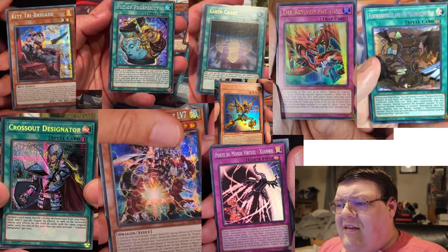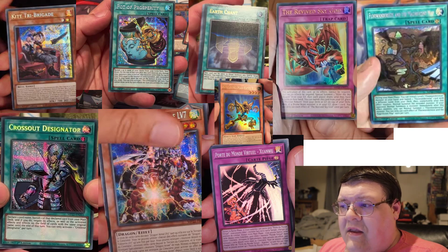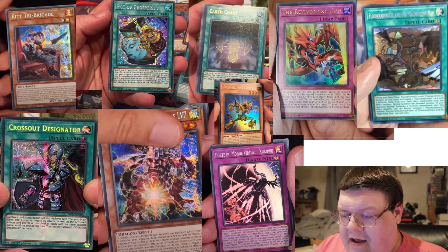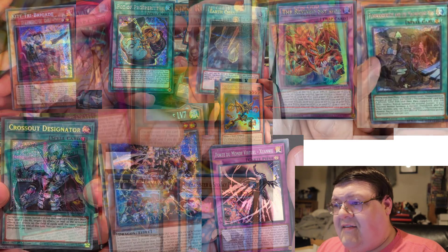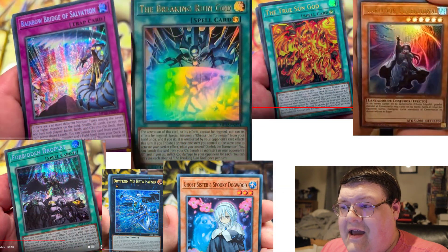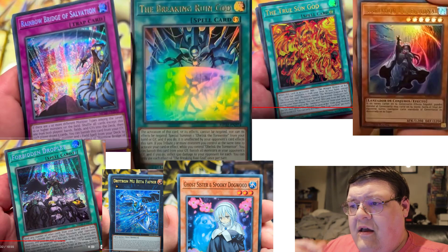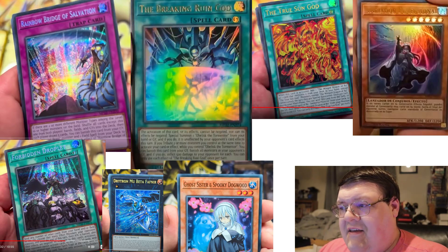I also see Earth Chan as an Ultra Rare. The Mane Eater Bug is an Ultra Rare. The Flandry's Field Spell is a Seeker Rare as well — good stuff with that. And Zuan Wu finally gets a much-needed upgrade into Super Rare. Rainbow Bridge of Salvation finally made its way into the TCG — they took a majority of the cards we wanted to see from the previous sets and dropped them in here. That is also a Forbidden Droplet down there in Secret Rare. Value! Gosh darn it, these tins are amazing.